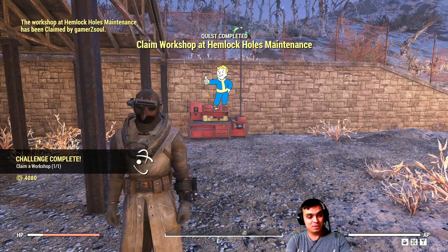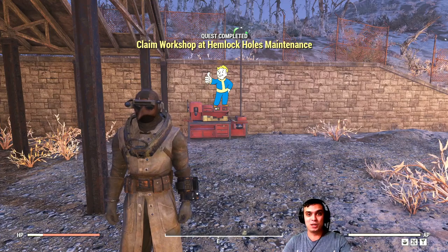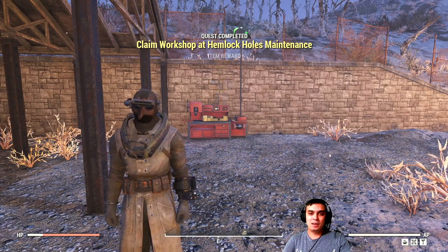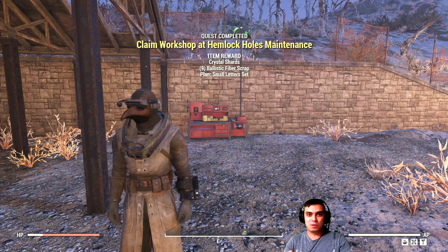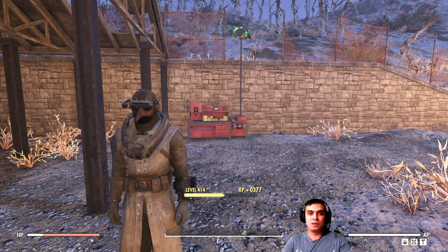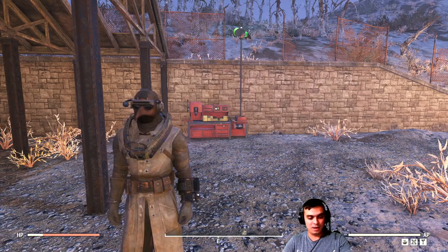Here's the first quick challenge: claim any workshop. And afterwards we jump to the atomic shop — I'll show you what deals are ending today, and then we dive into a little bit more detail on the daily challenges. Let's complete just one more.